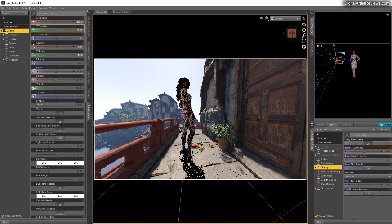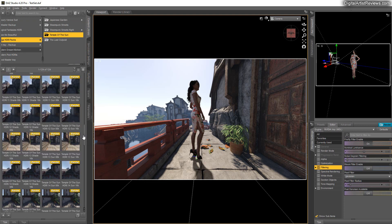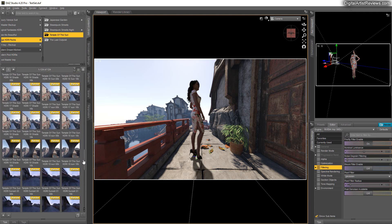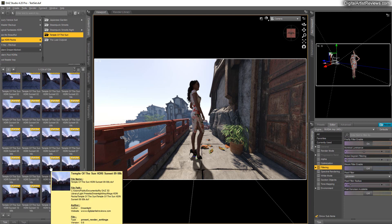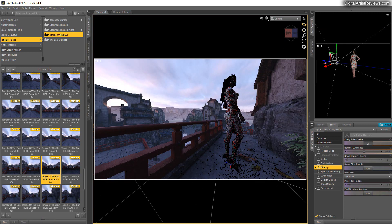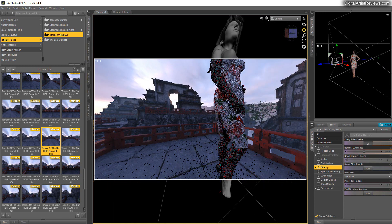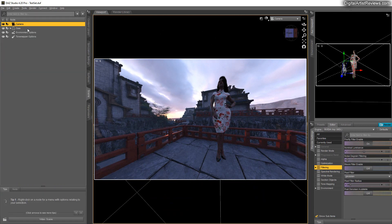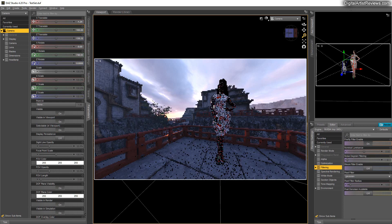If you want to take advantage of the sunset version, it's down here with the same camera angles. Let's say we're on angle 9 — choose number 9 and the 8k version. It's the same map but with gorgeous dimmed lighting and a really nice sunset. You can choose different versions here and quickly make beautiful renders with a more sunset-ish scene. Always remember to have height at 100 so your character looks properly scaled.